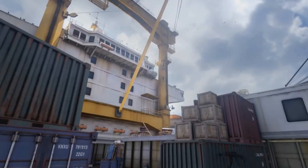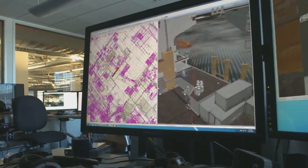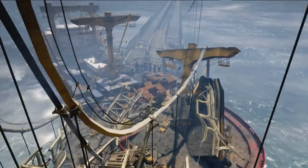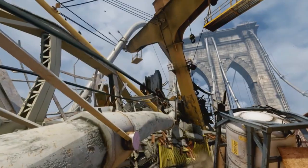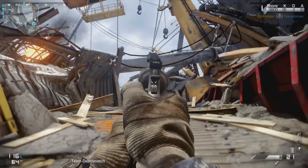Collision is a really fun small to medium-sized map. It takes place on a container ship that's actually crashed into a big bridge. At one end of the map you have the pristine ship — one team spawns there — and the other team spawns at the destroyed portion of the map where the ship has collided with the bridge. Collision is a really symmetrical map, very flat — it's great for run and gunning.